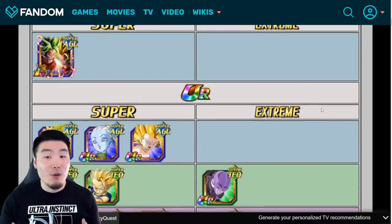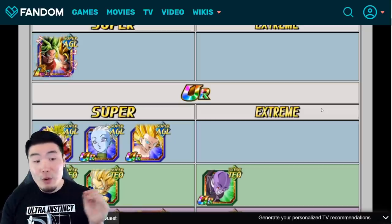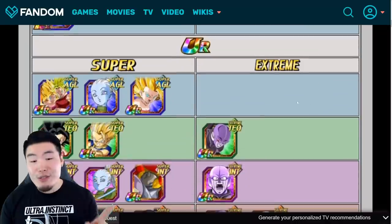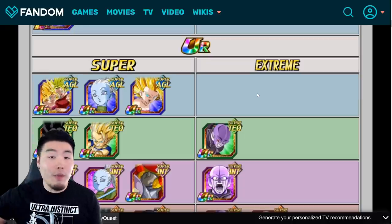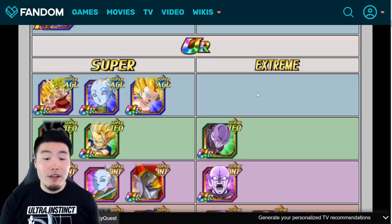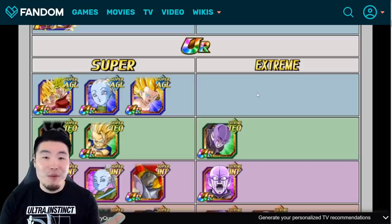But of course, the attacker is only one piece of the puzzle. Your supporters and connectors are also extremely important. Now, if you don't have any of these four units to use as your attacker, that's unfortunate. But you can also go with the AGL Super Saiyan 2 Kefla. She's decent and also readily available through the Baba Shop right now with a thank you gift card. So everybody should be able to get at least one copy of her. Obviously, she's not as effective as the other options because her stats are lower, and she also doesn't have her Extreme Awakening on Global yet.